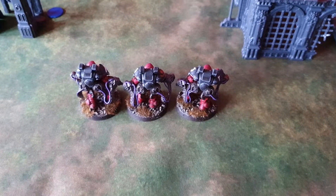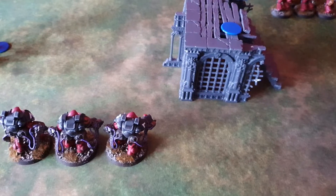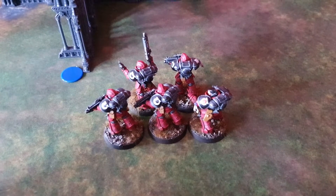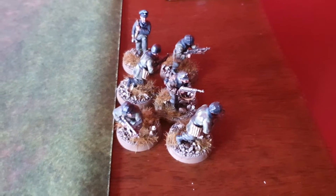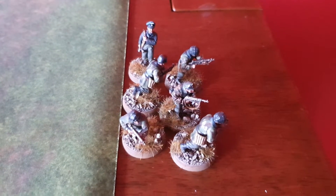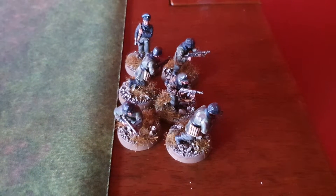After placing objectives, you alternate with deployment of your units, with the player going first placing first. Some units have special rules like scout, which means they can set up 24 inches away from the table edge, or units can be kept in ambush to deploy on the table later — deep strike style. Please check your unit profiles to see how they can deploy, but for the most part units will be placed 12 inches from your chosen table edge.